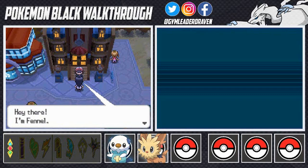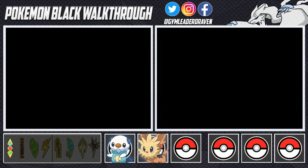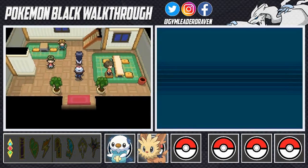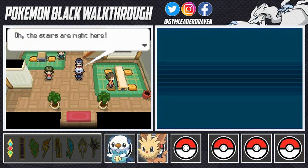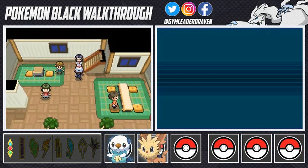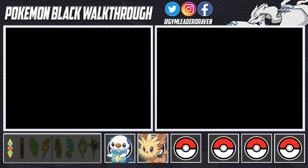Once you get out of the Pokemon gym you're going to be encountered by Fennel, the friend of Professor Juniper. She says 'Hi there, I'm Fennel, Professor Juniper asked me to give you something, please follow me.' So we're following her upstairs — she's very impatient.